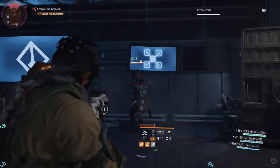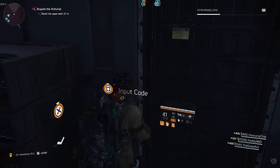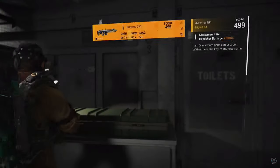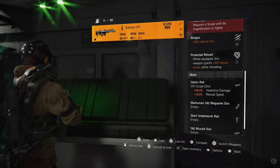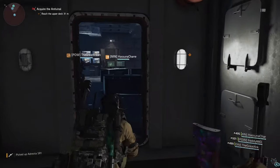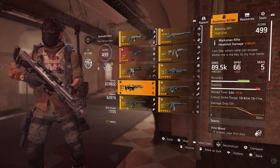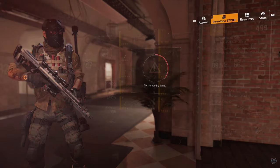As you continue the mission, you'll get to a point where you enter the hovercraft. Clear out that area and once you get into an area that has three monitors, there's going to be a drawer on the right that says 'Input the Code' — that's what the key card lets you do. Once you click 'Input the Code,' it will take you to a room that has a box and a sniper rifle.